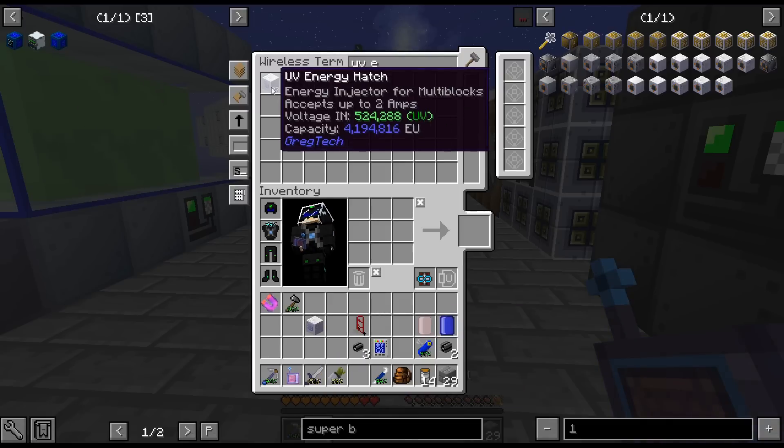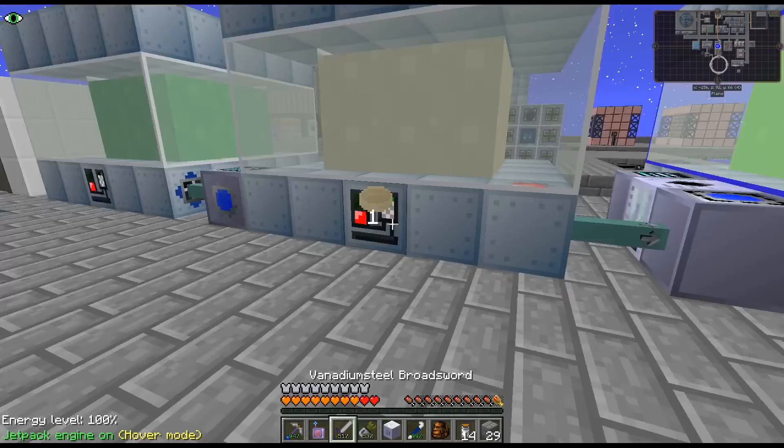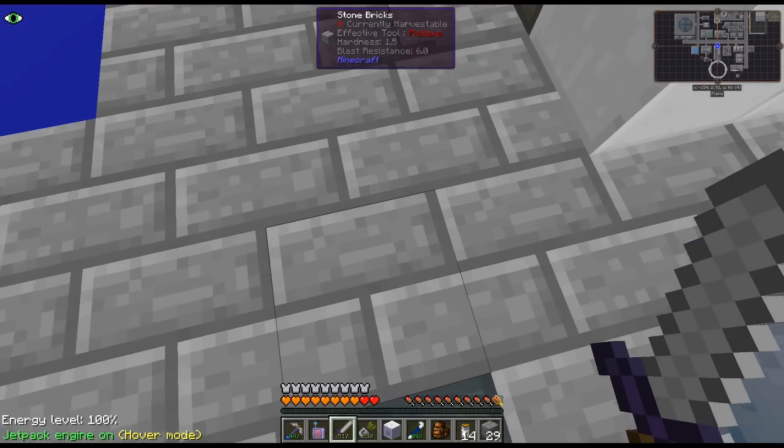We have tons of UV energy. Is this painted? Is that why it's not stacking? Yep — why isn't that one stacking? Alright. And I think we have enough power over here.